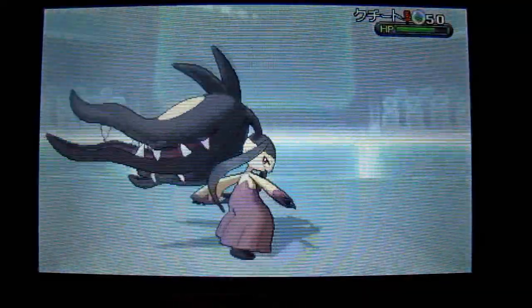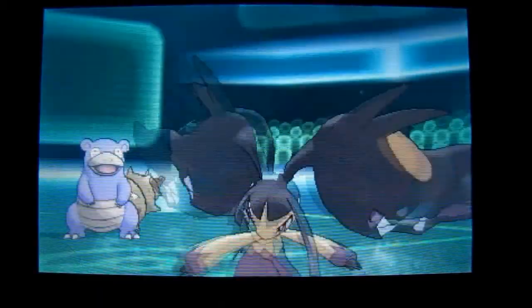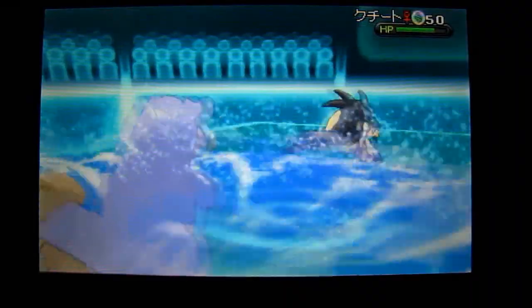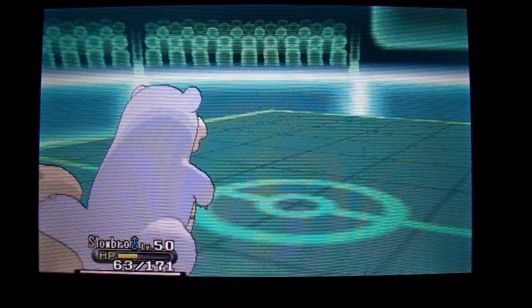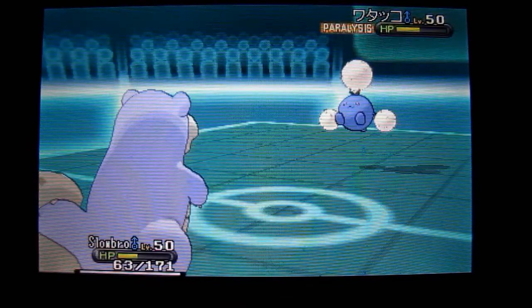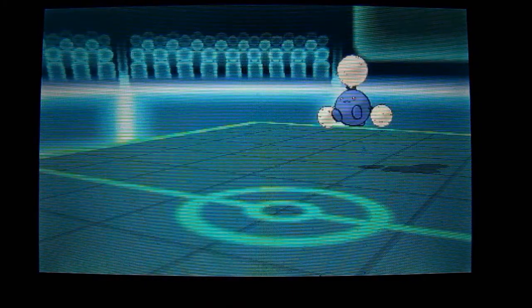He Mega Evolves Mawile, and it goes ahead and uses Play Rough — it brings me down fairly, but it's not going to KO me in one turn. I'm able to KO this Mawile in just one Surf. I think he was running a sweeper set because that Play Rough did a lot. He sends out Jumpluff again — I forgot he still had that. This is when Jumpluff starts getting annoying, but I know as long as I put in Spoink, I can destroy this Jumpluff.